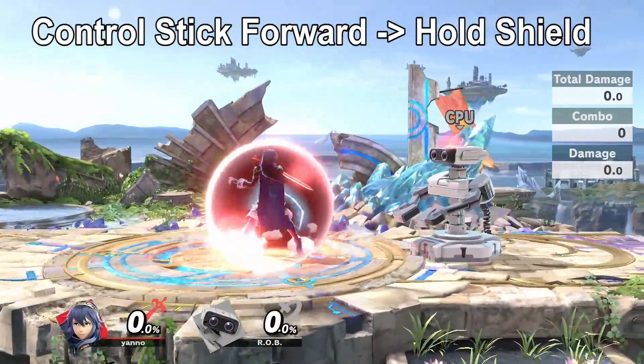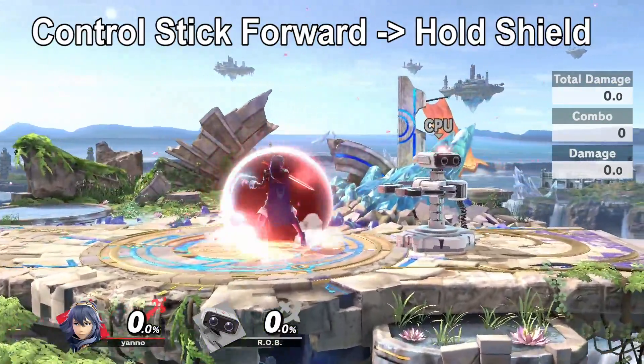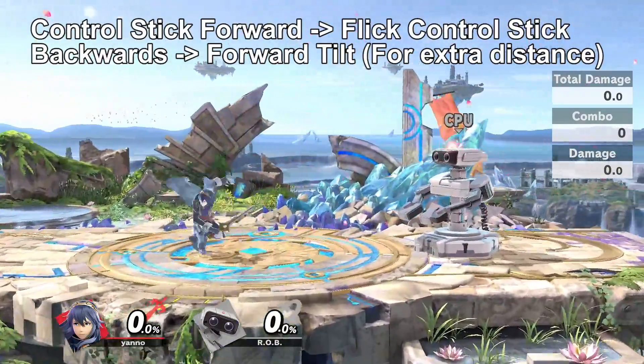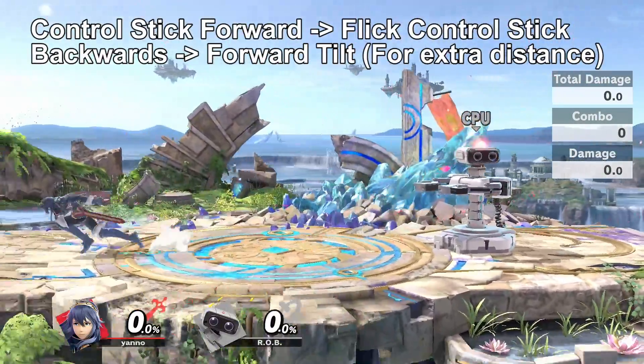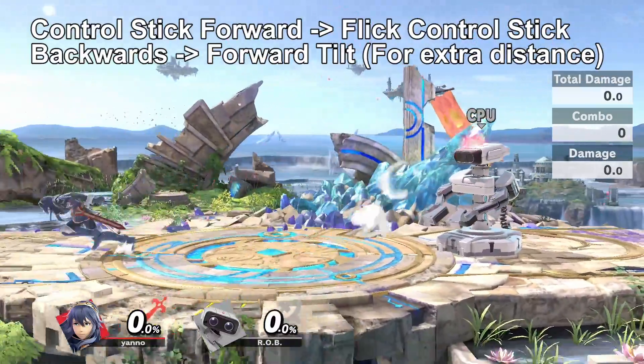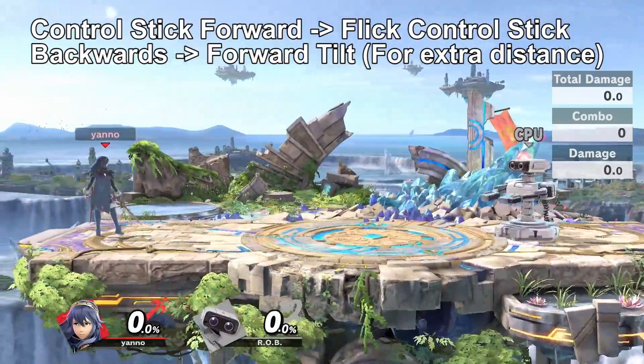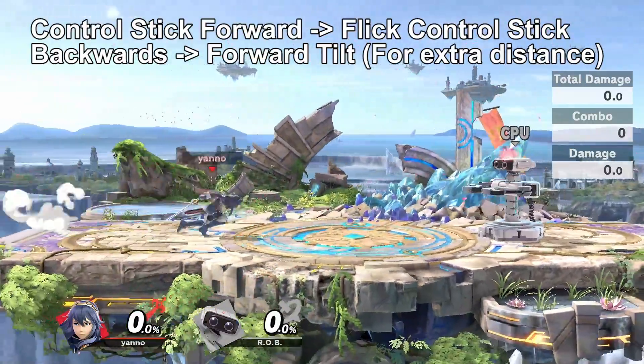You can also shield out of dash simply by holding the shield button. Another little bonus tip is that if you like the extra distance your dash attack gives you but your forward tilt is superior, flicking the control stick backwards then flicking the C stick forwards will let you slide a little bit further.